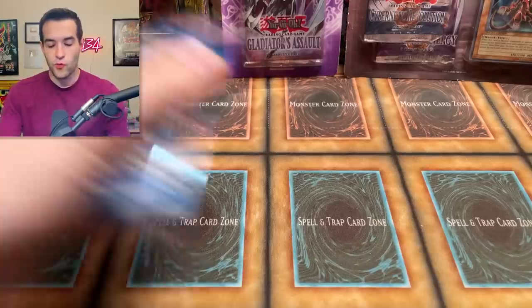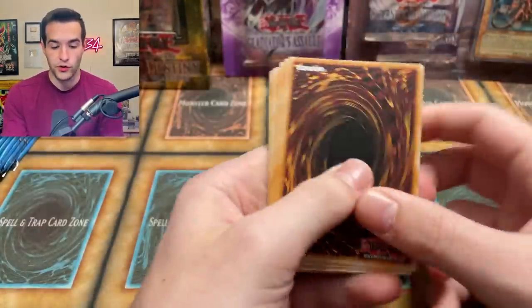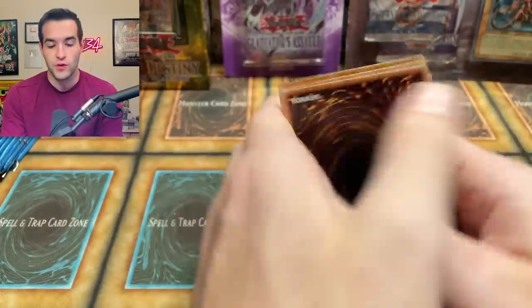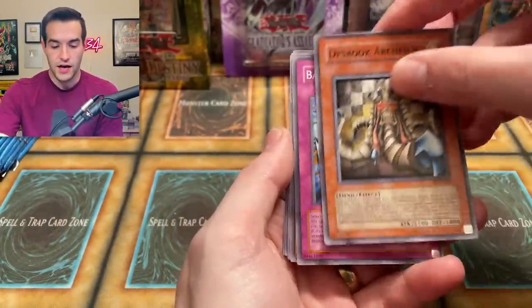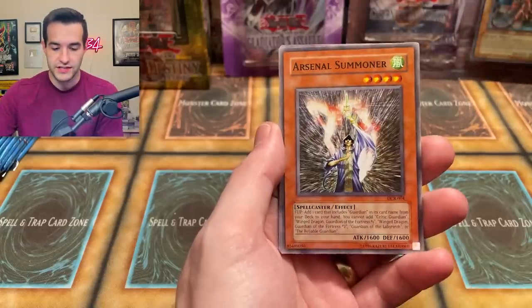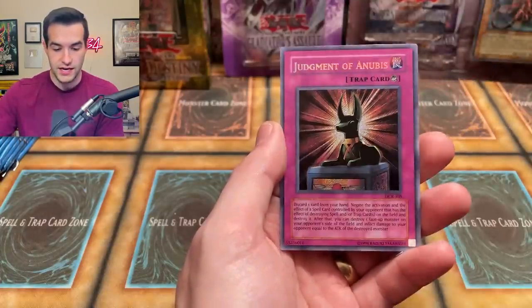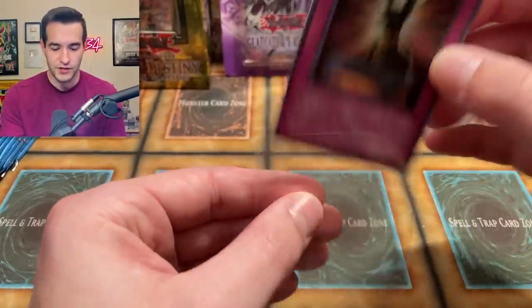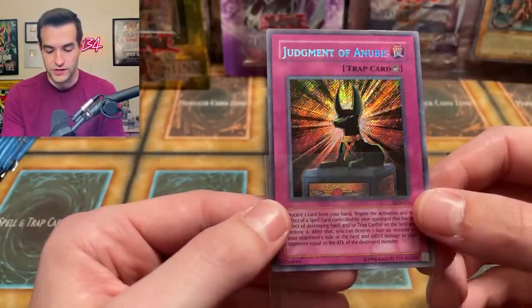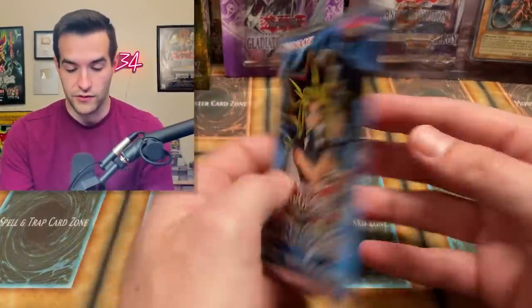Let's start off with the Dark Crisis pack. Out of here we're looking for Skill Drain rare, Sakeretsu Armor common, any foils — Death's Servant, Fiend cards. I'd love to pull Exodia Necross, Arsenal Summoner, Frozen Soul, Acrobat Monkey, Vampire Lord, Judgment of Anubis. Ruxan — alright, we'll take it. We got the other secret rare: Judgment of Anubis. Very beautiful secret rare, actually looks awesome. This reprint secret rare looks pretty good — solid start to the opening.